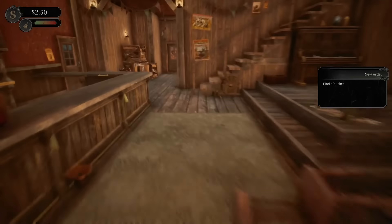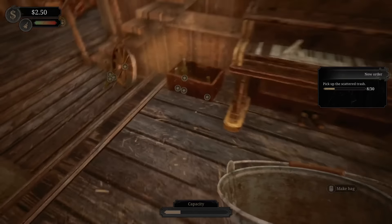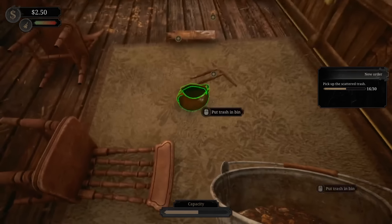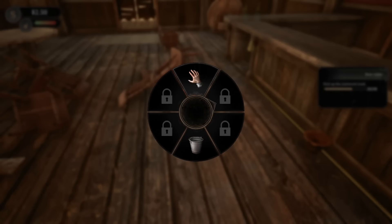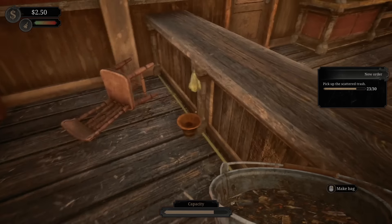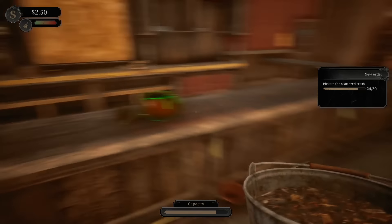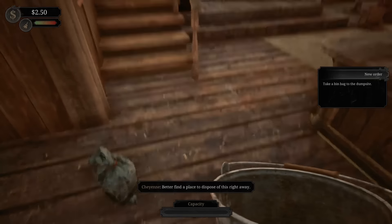I've got to find the bucket first. There you go, so the bucket is here. Let's start with the trash. That's pretty broken. We do have a capacity on the bin. Didn't mean to throw that. Pick that up. That's a spit bucket. There's 30 pieces of trash in here. Better find a place to dispose of this right away.